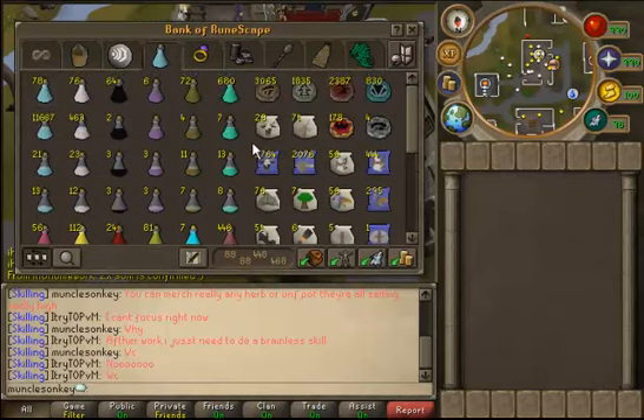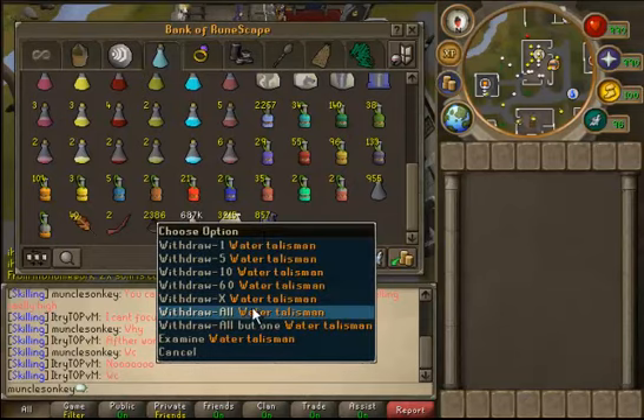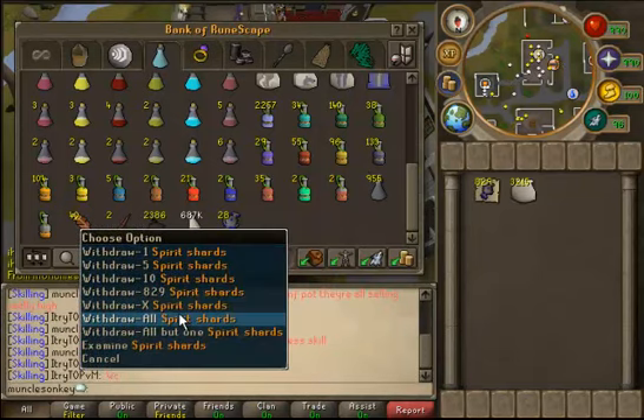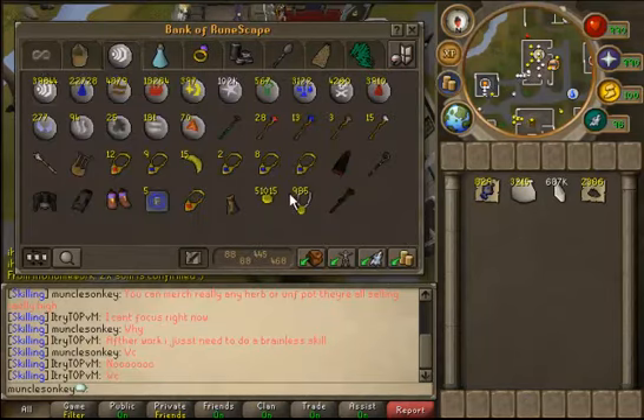Next is the summoning and herblore tab. I didn't mean to have it scrolled all the way down — I kind of revealed this early. But I have indeed banked 99 summoning, because apparently they're going to actually double summoning during the bonus experience weekend, which I think is awesome. It's going to save me a lot of money.